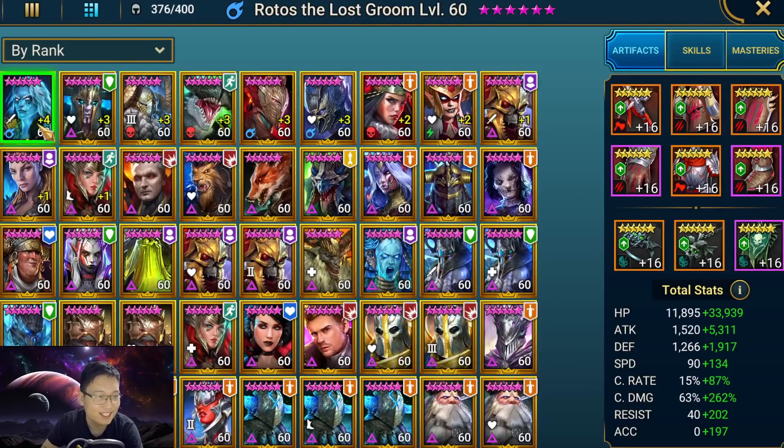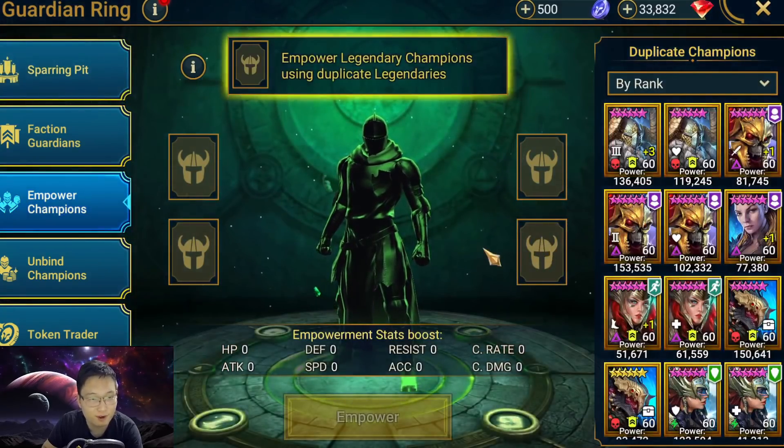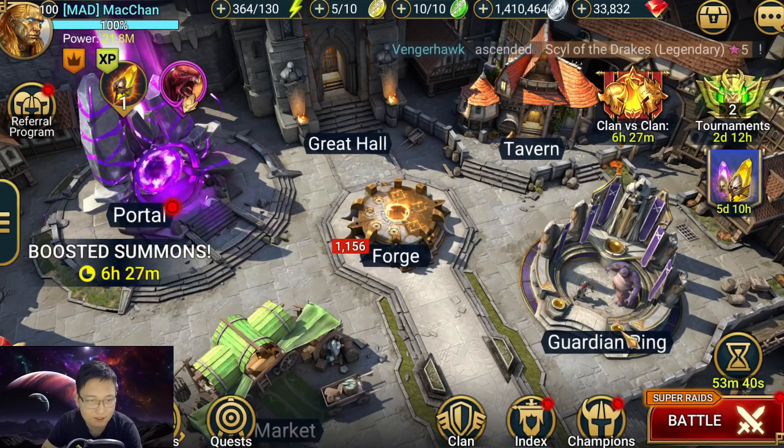Rodos plus four is the only plus four champion on my account. I have plus three champions like full-shined Foley and I'm just one level away from max empowerment - I could use live tokens to exchange and maybe I'll make a video about it. Overall, the empowerment feature is pretty much for whales only. If you're not a real spender, just don't use it.